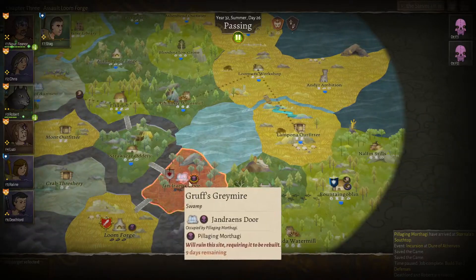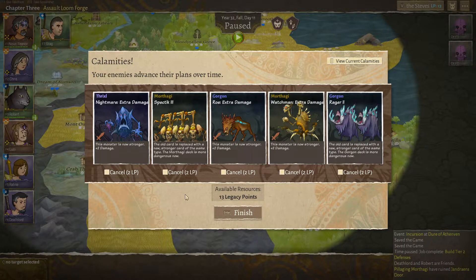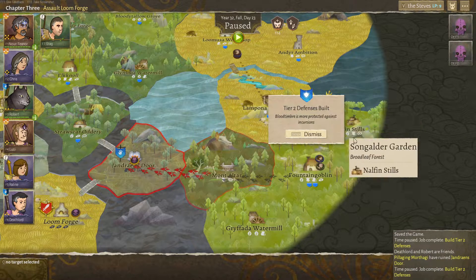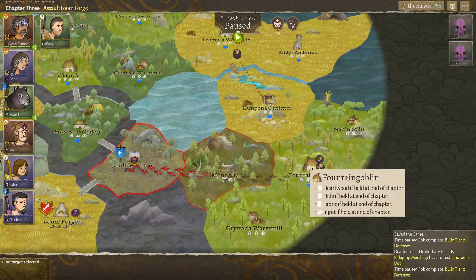So you go there, you go there, and these guys are gonna destroy that, unfortunately. Alright, we have legacy points, so we're gonna take stuff away from the Murthagi. We don't want the Spectre 3. There you go. And we have Blood Timber. You mean in Fountain Goblin, right? That's fine.